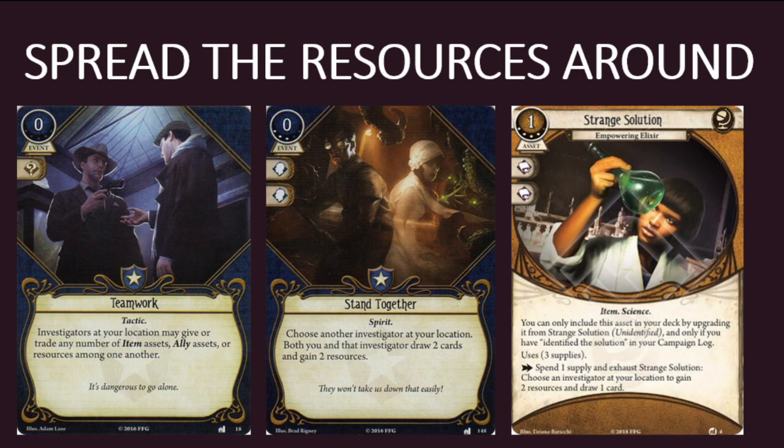The beauty of Crack the Case is that you don't have to be the investigator who discovers the last remaining clue at your location — you just have to be there when it happens. Investigators at that location gain X resources, but you get to distribute them as you wish, which is an extremely rare ability. The only other cards that let you give another investigator resources are Teamwork, a Guardian event from the Dunwich Legacy; Stand Together, a Guardian event from the Essex County Express; and Strange Solution: Empowering Elixir, a Seeker asset from the Return to the Dunwich Legacy box. Guardians and Mystics would certainly appreciate having a Seeker in the group who could help them crack the case and pay for some of their expensive assets.